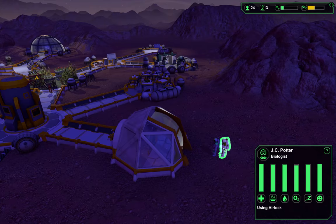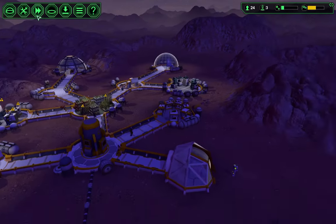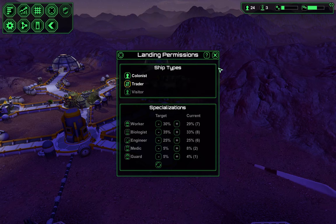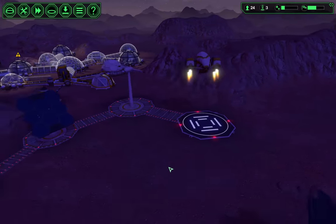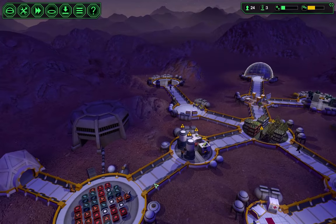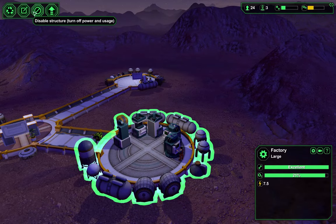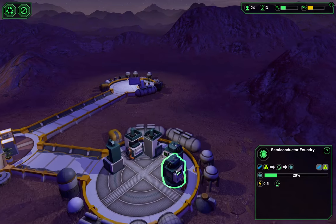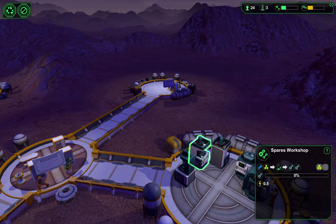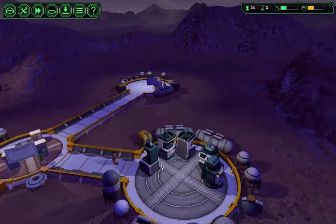One was a worker, one was a biologist, and this guy was an engineer — okay. Let's turn colonist intake off because that's a lot of people; 24 people now, that is getting a little excessive. We need these semiconductors badly. I think the next semiconductor will come in and give me that carrier bot I want so much.